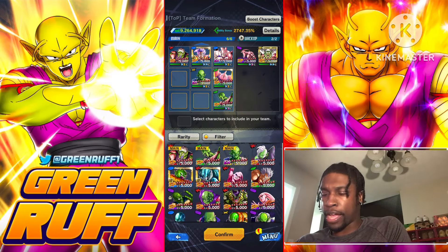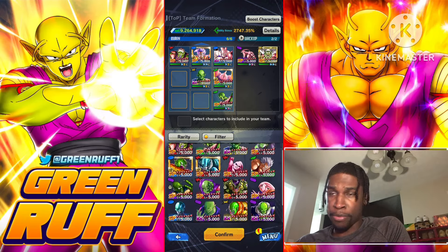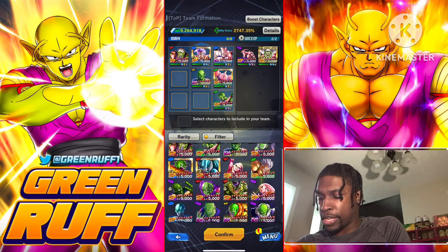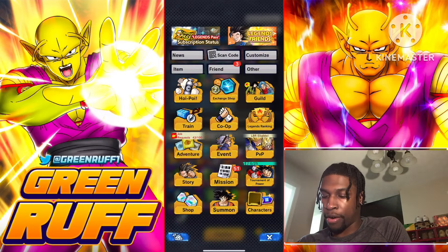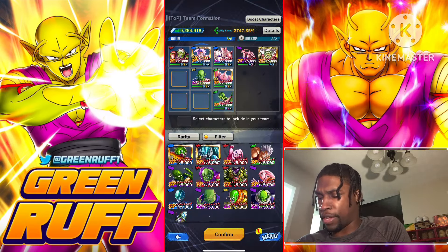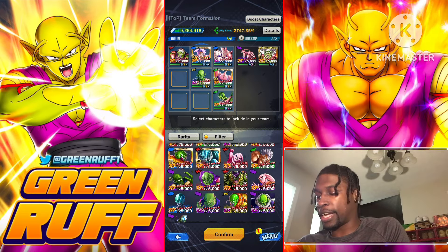I have Omega Shenron on here. If you don't have him, Blue Slug is S-tier — you can use him as the blue. For green, DKP is a free-to-play character — I hope you guys have him. He's free and you can get his Z power from an event. Super Baby 2 and Fat Buu are irreplaceable in my opinion, especially Super Baby 2 — he's the most valuable character on this team. Fat Buu is second. Try to get them to Zenkai 7.